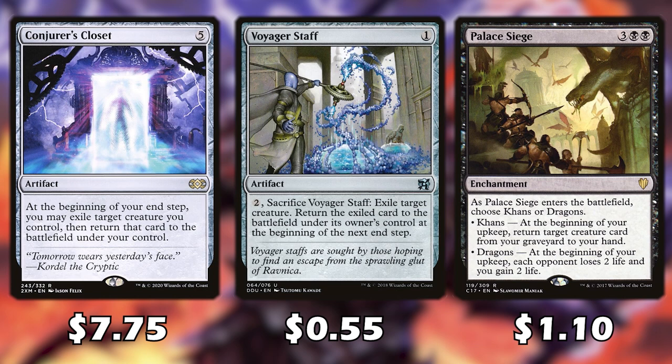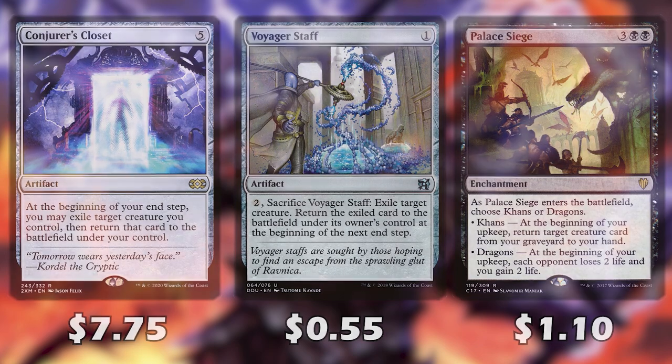We can sacrifice Voyager Staff and then blink a creature back to the battlefield. Palace Siege has two good effects: at the beginning of our upkeep we return a target creature from our graveyard to our hand, which is nice if we sacrifice Karder or other creatures. Or if we choose dragons, we're going to be pinging each opponent for 2 life while we gain 2 life. Both effects are pretty good — it's just going to depend on what you want to do during the game.